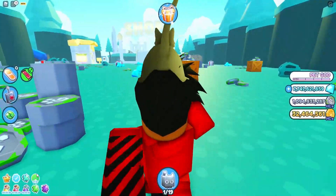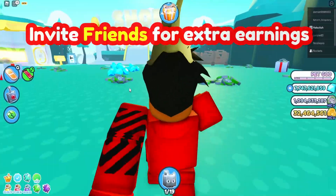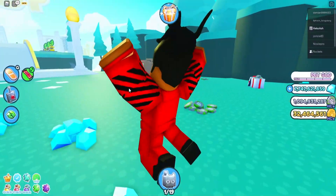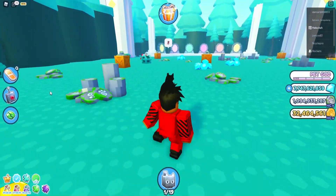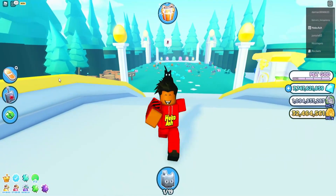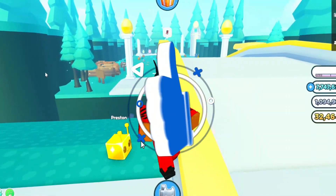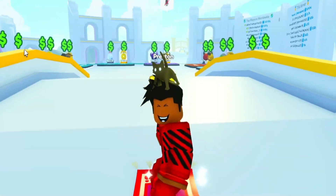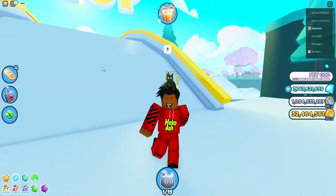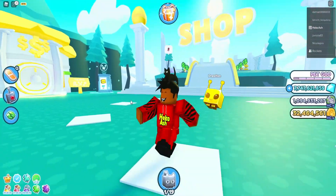The next tip is to invite your friends to your server, because it will give you a coin multiplier. If you have a whole server filled with friends, you're going to have like a two times multiplier or over that count. I'd recommend inviting your friends into a hardcore server or even a regular one.